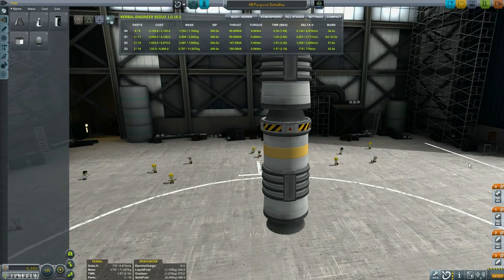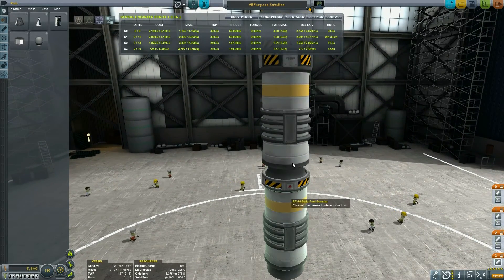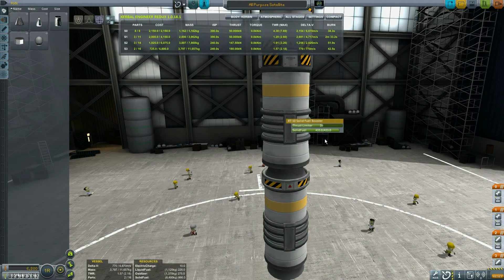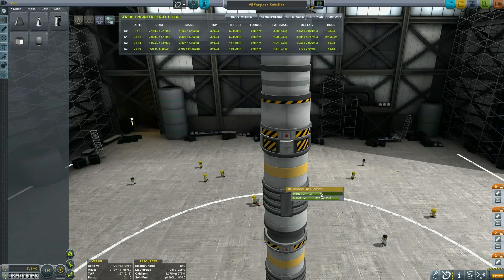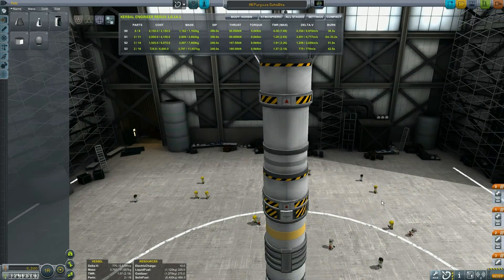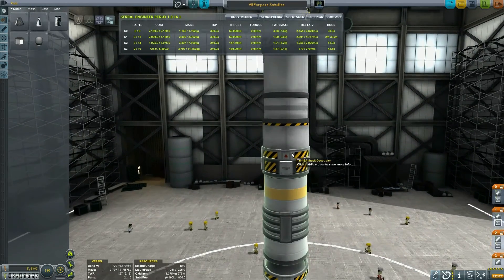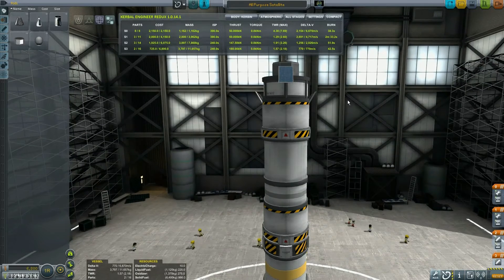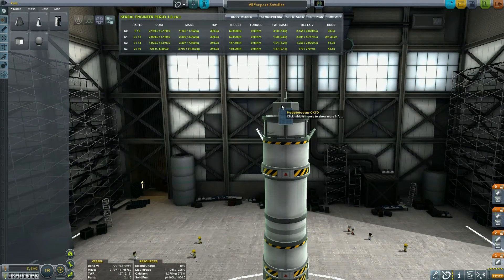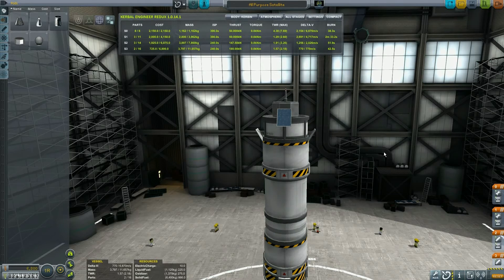There are two important things about this satellite. First, it is four stages. The first stage is an RT-10 solid fuel booster thrust-limited down to 72%, because these solid boosters have a lot of kick and would accelerate the rocket way too fast, way too soon. The second solid booster is thrust-limited down to 59%. Next is a decoupler and LV-909 liquid fuel engine, which gets you into orbit. The satellite itself at the top is the Octoprobe, a Communitron antenna to fulfill the contract, and solar panels to both fulfill the contract and keep the satellite alive.